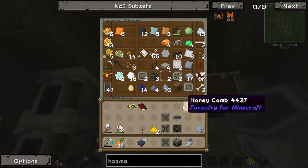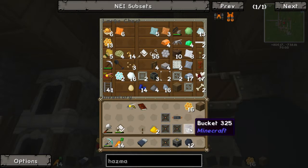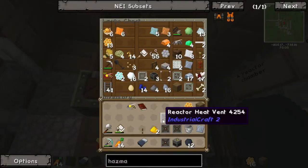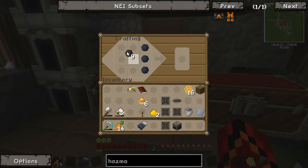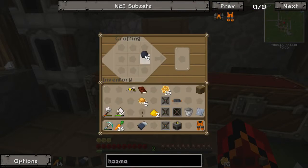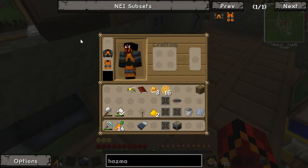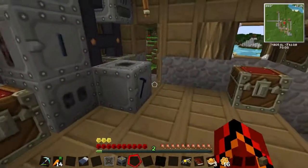I did get everything we need off camera. We've got rubber — hopefully that's enough — and my dye. I thought I put them in the same chest. Yeah, we'll put that there and there. We may need a bit more rubber; I might have some sticky resin around. It just needs two orange dye — so lucky. Okay, so we put that on. Now we should be protected against radiation. I feel like I'm moving slower with it on.